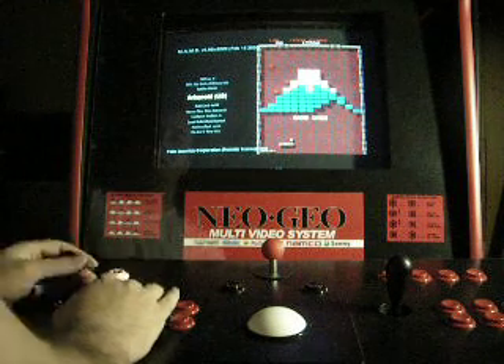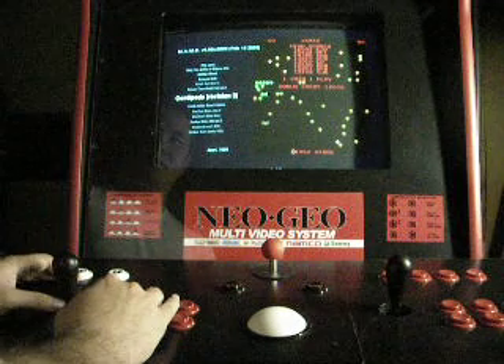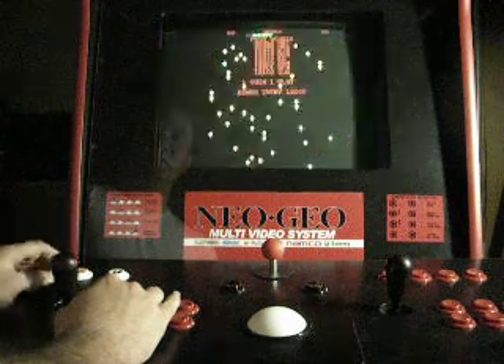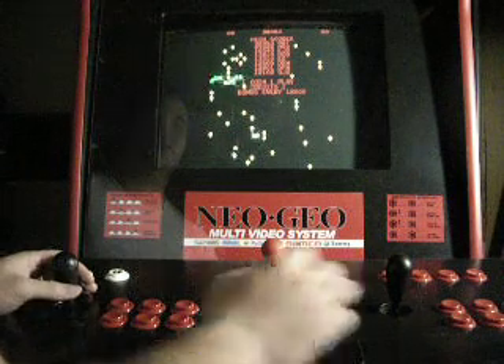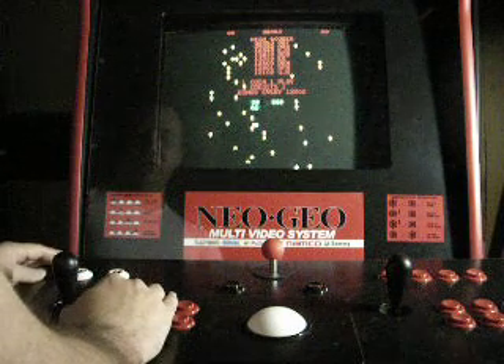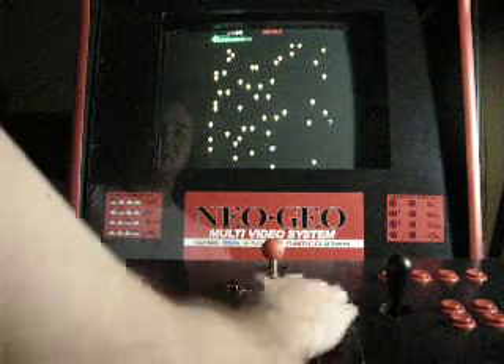Here we are in the games menu. I'll use the joystick to select the game, then press the player one button to enter the game. I'll press the button on the coin door to give myself a credit, and press player one again to start the game.